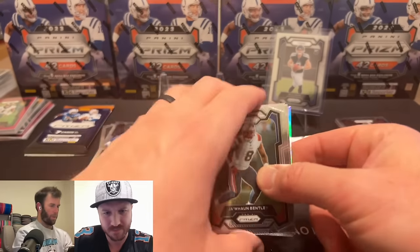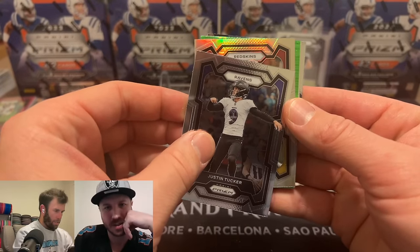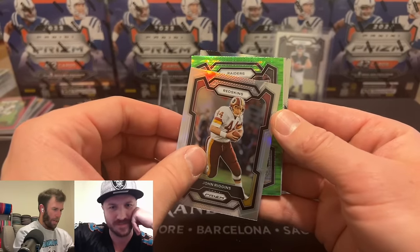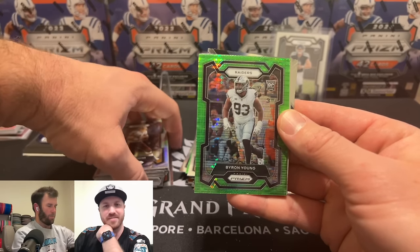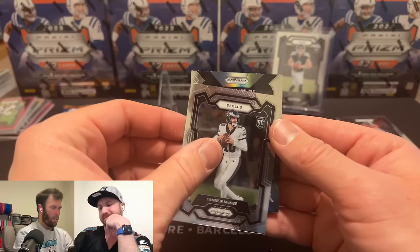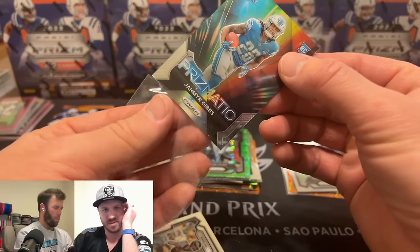We have a Mims and we have a silver here as well. Justin Tucker — Jason Tucker reveal! Redskins, not a rookie — John Riggins. Raiders not a rookie — actually it is a rookie, Byron Young. I've never even heard of this guy and I'm a Raiders fan. Eagles rookie Tanner McKee — we got our rookie quarterback. And... oh!